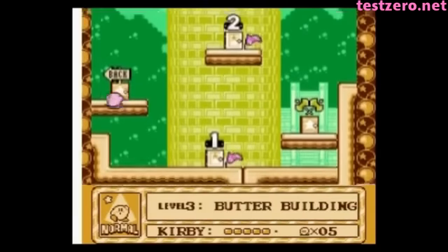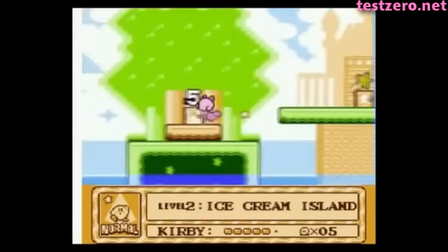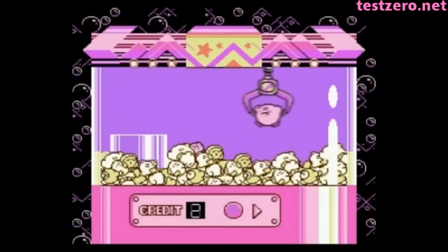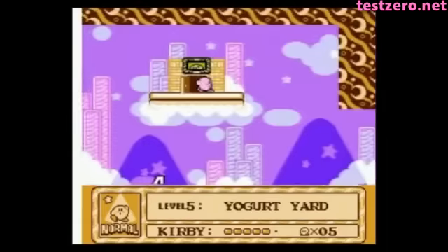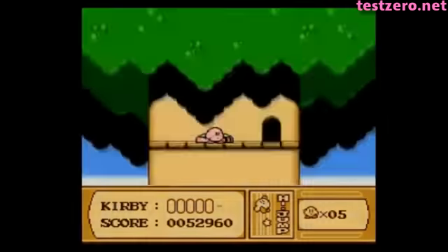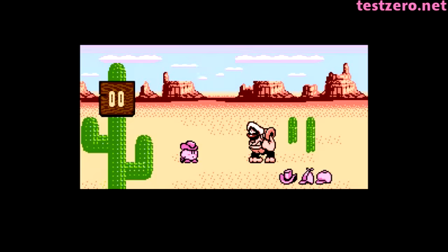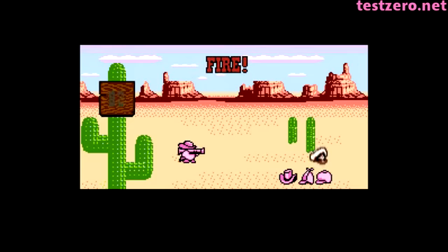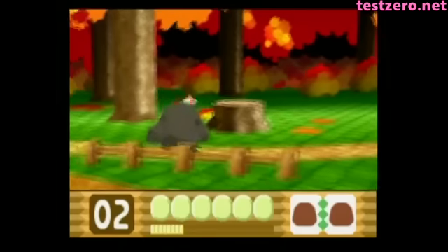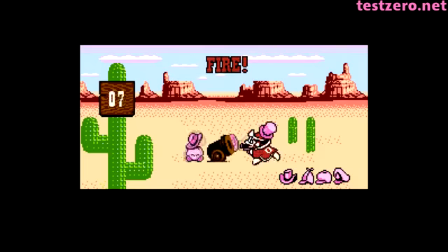It would have been enough to just give you each of the levels in a linear fashion, but HAL decided to go one step further and give you a whole world map to explore, filled with minigames where you could win extra lives, museums where you could find power-ups if you didn't have one, and even secret areas that you have to unlock by finding switches within levels. I always loved the Quickdraw minigame, which I think is the closest we ever get to actually seeing Kirby use a gun. When you can turn into a giant rock golem and trample everything, just using a handgun seems awfully lazy.